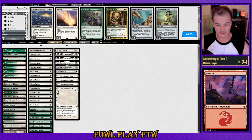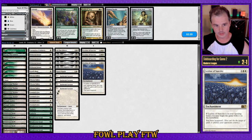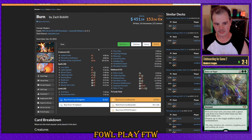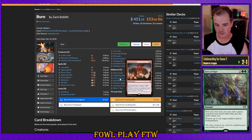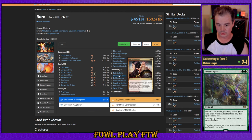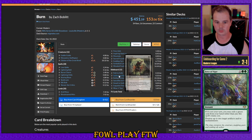We're pretty fortunate our opponent just flooded out there. We're against Burn here — obviously Leyline is good. We're on the draw so Force of Vigor is reasonable. Here's the Burn deck and its threats: Skullcrack can stop you from gaining life, Roiling Vortex can stop life gain, Wear and Tear for enchantment destruction. You've also got Deflecting Palm which takes your creature's damage and throws it back at your face — that's the biggest issue here. It gets past Leyline, gets past Hexproof. There's also a low-key possibility for Solitude here.